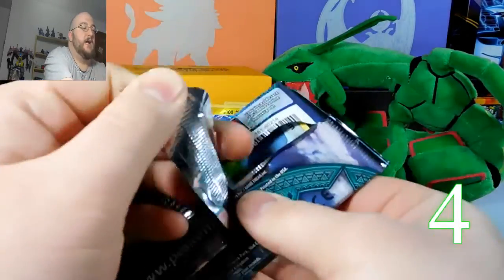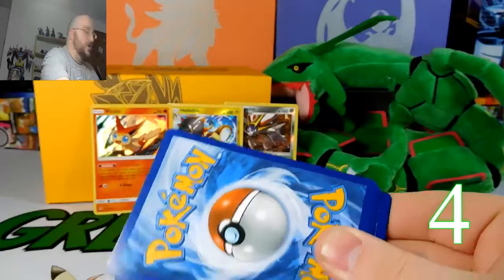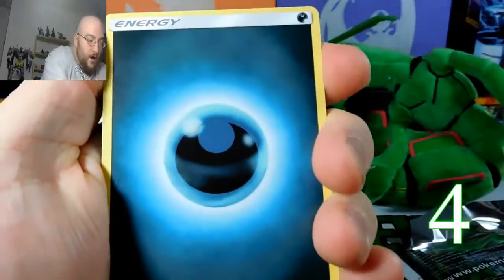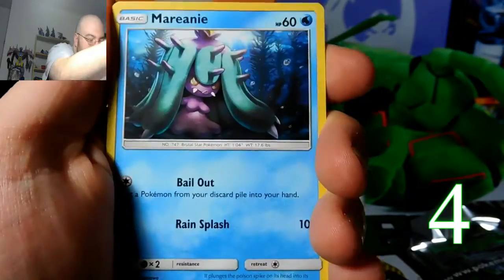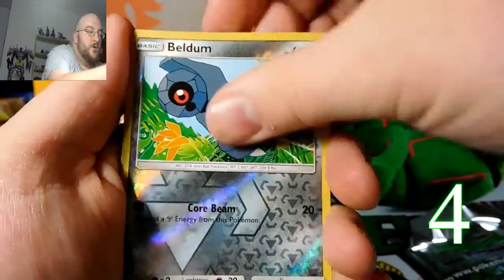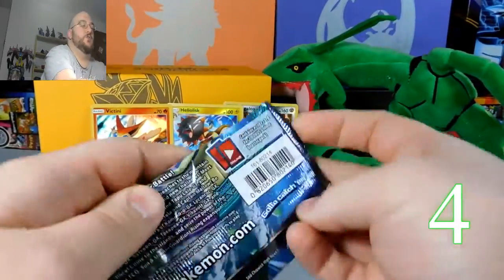Pack four — here's your code. Let me know what you guys get with the codes in the comments below. Dark Energy, Sableye, Fletchinder, Mareanie, Beldum, Helioptile, Phantump, Stufful, Wailmer — reverse Beldum and a Trevenant regular rare. No points out of that one. Still at four points.